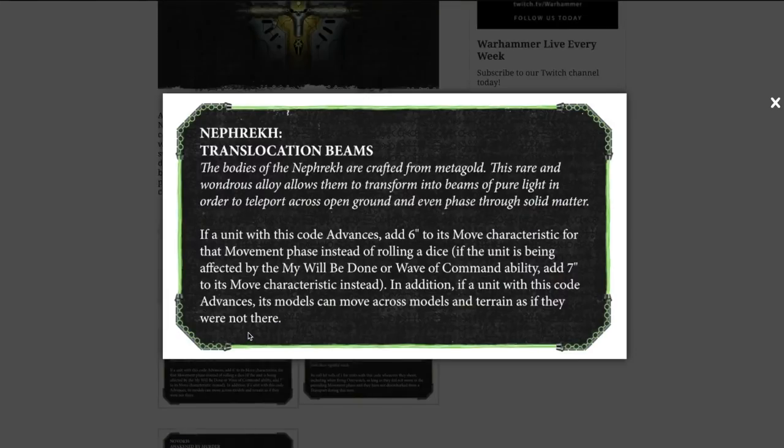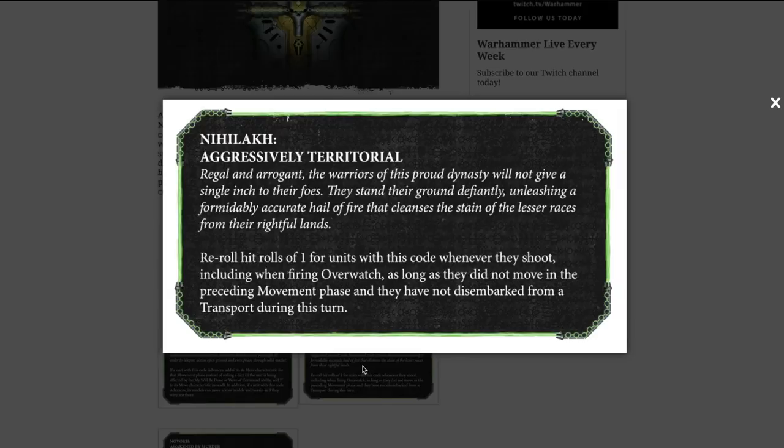Nephrekh have Translocation Beams: if a unit with this code advances, you add six inches to its move characteristic instead of rolling dice. If affected by Thy Will Be Done or Wave of Command, you add seven, since that warlord ability adds one to advance rolls. Importantly, if a unit with this code advances, models can move across other models and terrain as if they were not there — letting you advance from behind your own units or across enemy units to reach more desirable targets past their screening units.